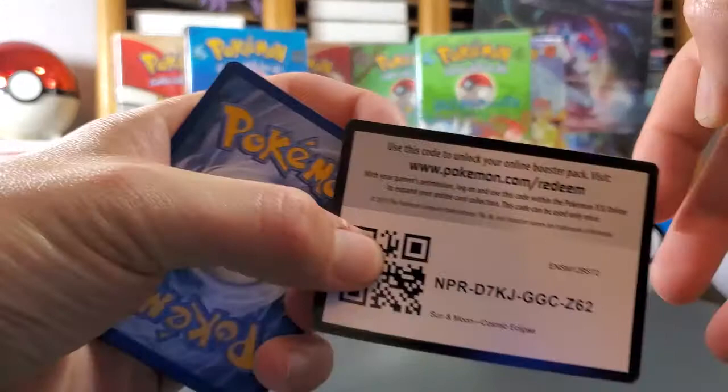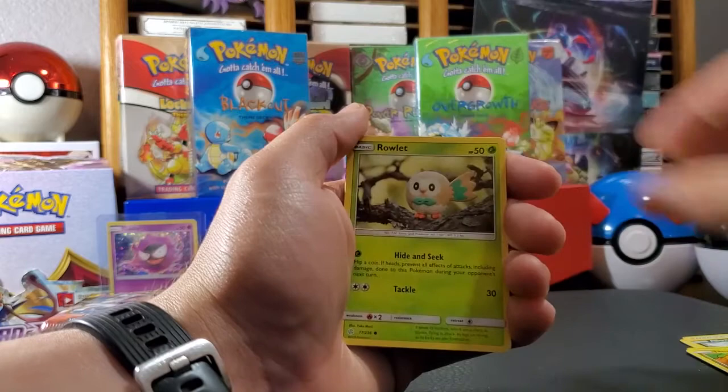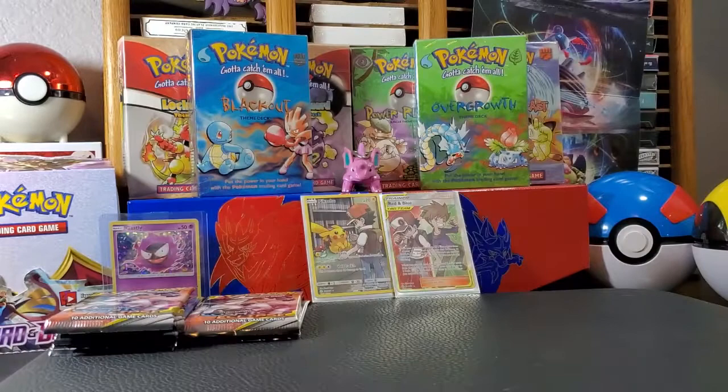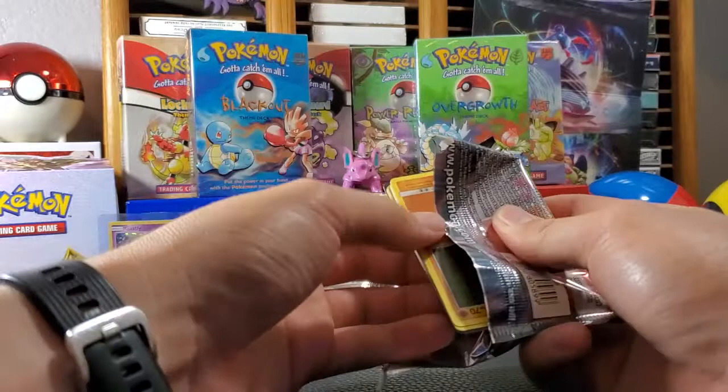One, two, three, four — dark Vaporeon, nice! Jangmo-o — oh! Pikachu and Teriyorsa reverse holo, Raticate, and Raichu non-holographic. Now this box is just messing with my emotions — got me all hyped up and now it's all downhill from there.